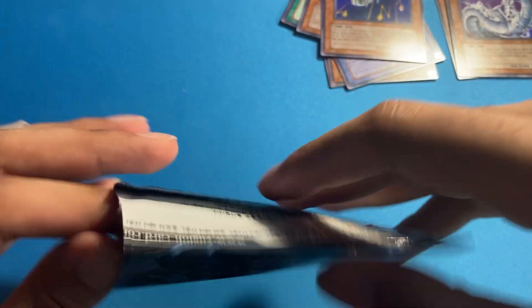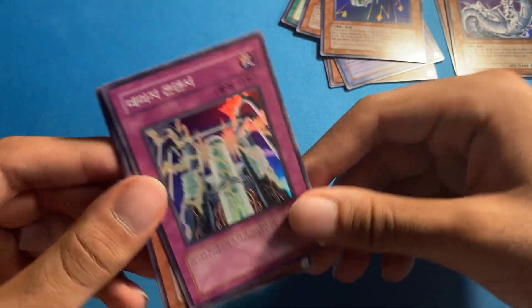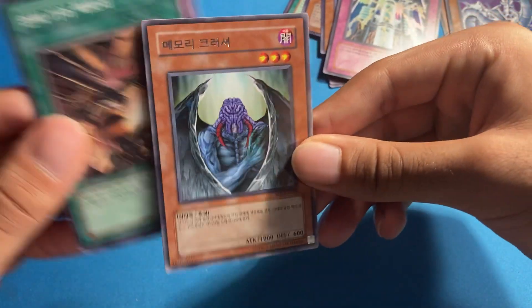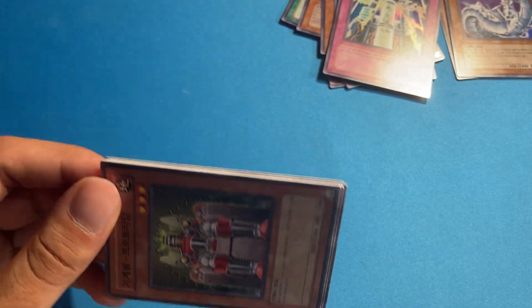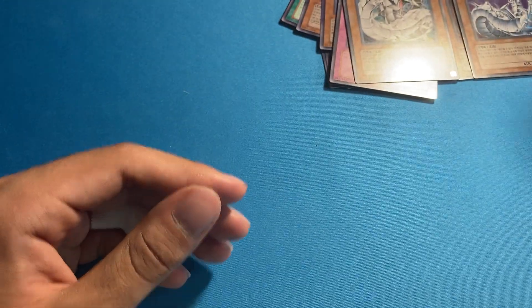Almost done here, then we'll do a quick recap. Goblin Out of the Frying Pan — another terrible ultimate. Memory Crusher — another bad ultimate I've pulled before. This set is kind of feast or famine. And Cyber Barrier Dragon to end it!